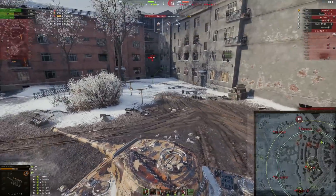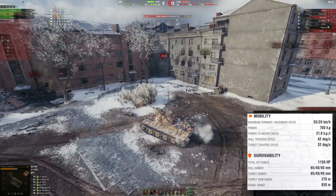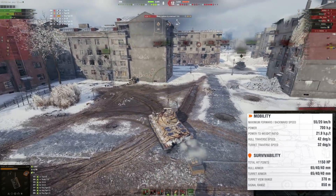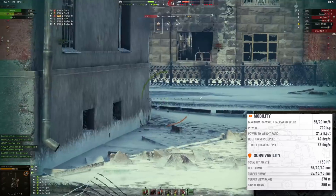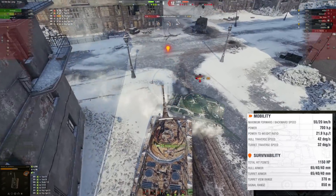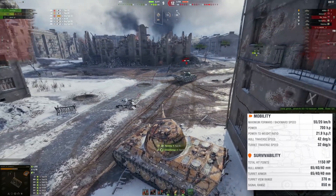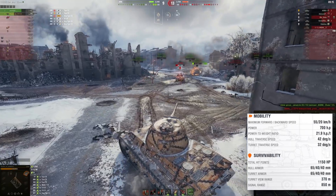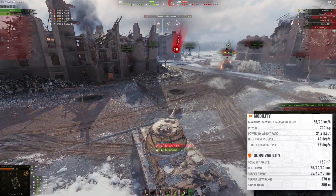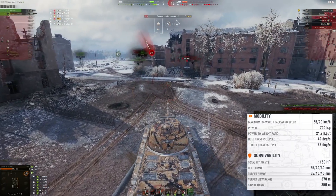Mobility is quite good indeed, as they said. 55 km/h moving forwards, 20 moving backwards, and it has the engine and power-to-weight ratio to back it up as well. 700 horsepower engine, 21.9 power-to-weight ratio. Hull rotation speed for a tank destroyer at 42 degrees per second is nice, and turret rotation speed at 32 degrees per second is heavy-tank-ish, but for a tank destroyer with a turret, it is not bad. Mobility is actually very, very nice.